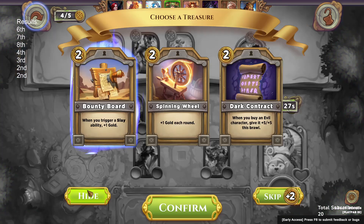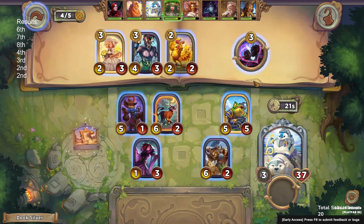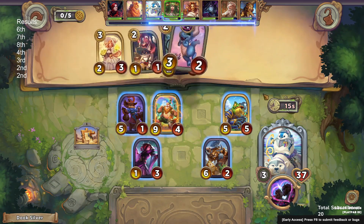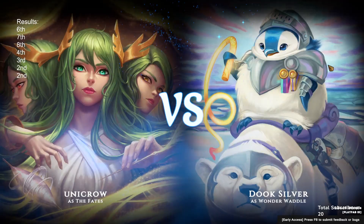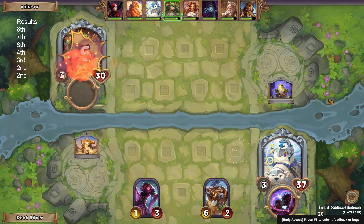Especially because we have this bounty board in our treasure selection, which we are going to take. I think we're just going to jam this TLK and just get a golden three. We were basically hoping for one of the slay characters, but we're not going to turn our nose up at a golden lucky.